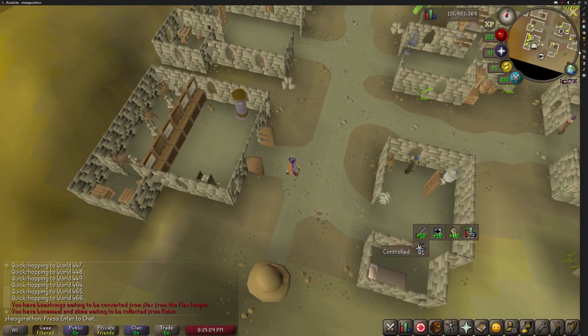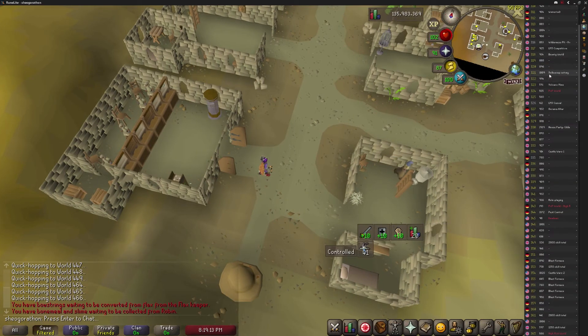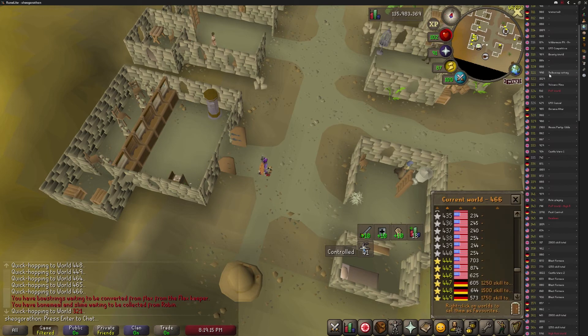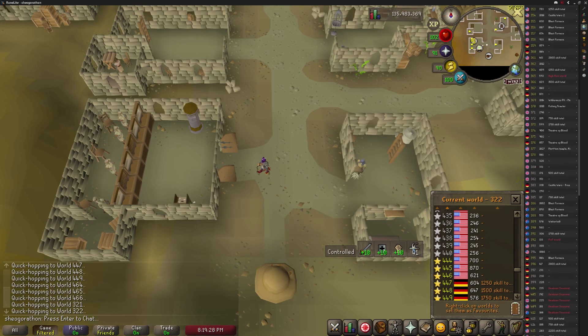The world hopper is just a vast improvement over the one in the desktop client. It can display all the things the default world switcher can, plus the ping of the world you are accessing relative to you, and adds a hotkey to allow you to hop between worlds instantly — by default that's Control+Shift and right or left respectively. Also, unlike the hopper on other clients, RuneLite's hopper won't put you in dangerous worlds or disconnect you if you try to use it in combat.